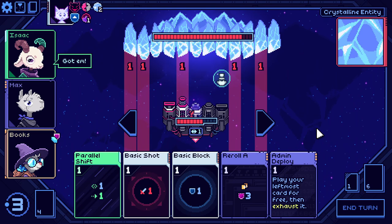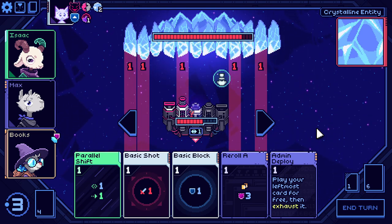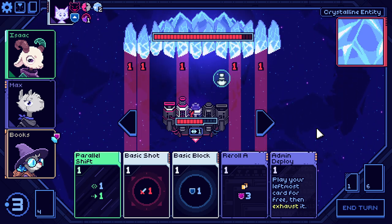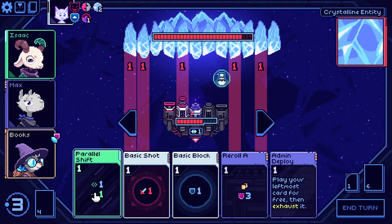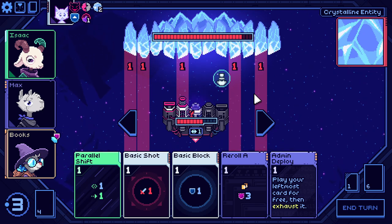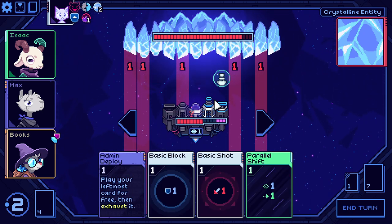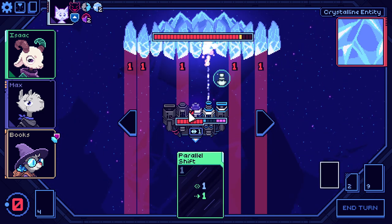In this combat, I actually could use that Bloodstone card because it's the boss and we're going to heal for a bunch. Here I don't really want to play Admin Deploy on Parallel Shift because it shoots the shield off of this for no reason. So we'll play these. The re-roll is actually kind of nice — I can get this basic block out of the deck. That's actually perfect.